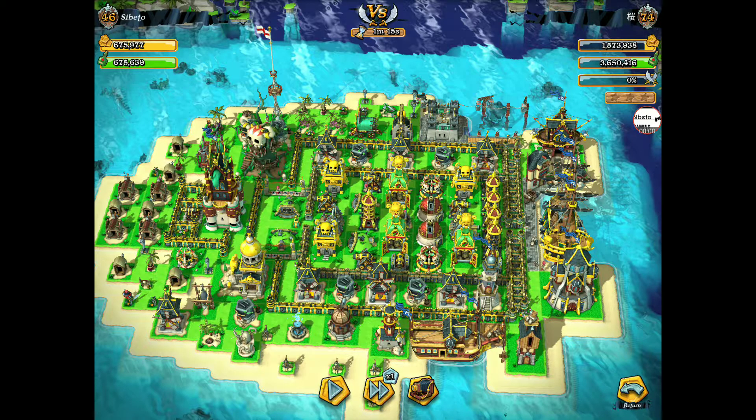A player at Town Hall 11 decided to come and take on my base. The problem is, I think he's made one vital error. Because of the position I have my ARRR, he cannot see where it is located.